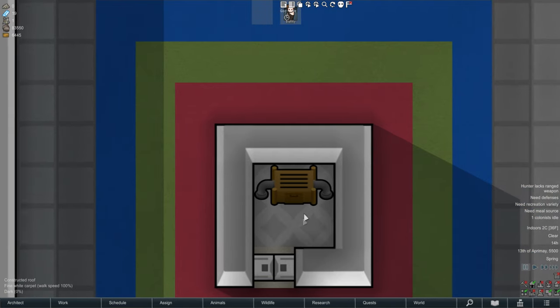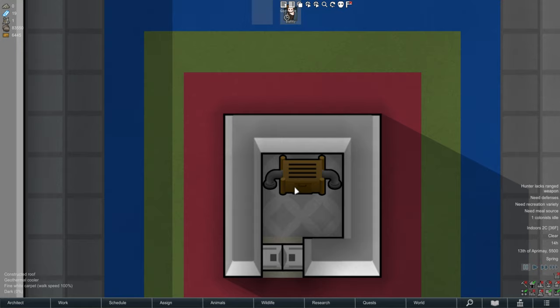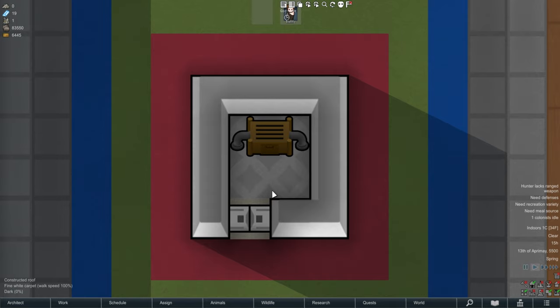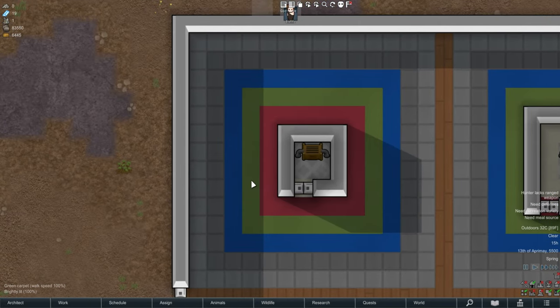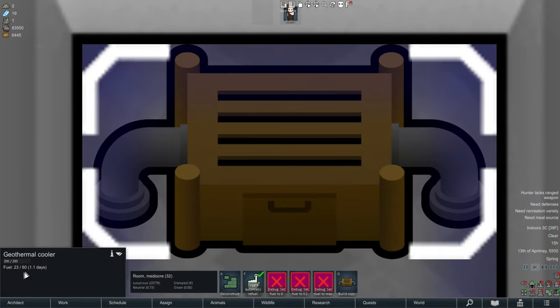The mod adds a low-tech way to cool a room. If you take a look at the temperature at the bottom right, it's hovering at around three degrees Celsius - somewhere in the 30s Fahrenheit - pretty damn cold. And outside it's 32 degrees Celsius.